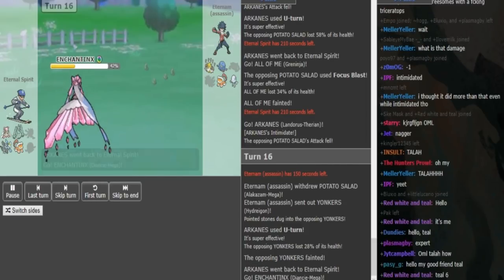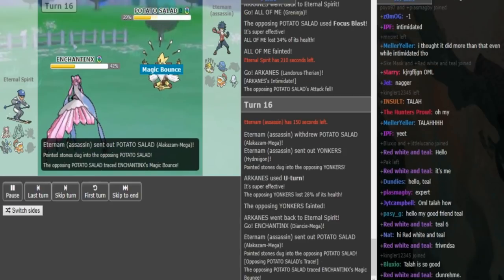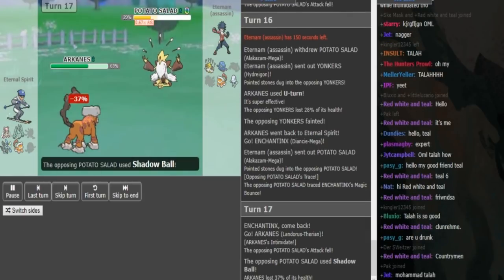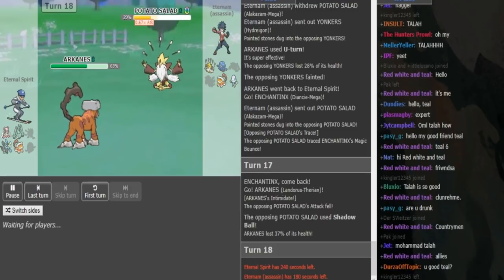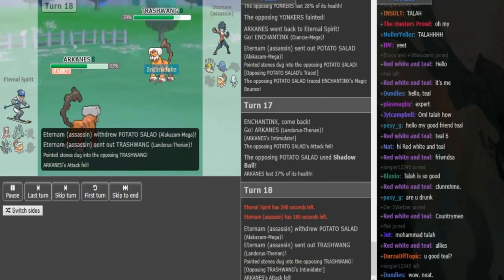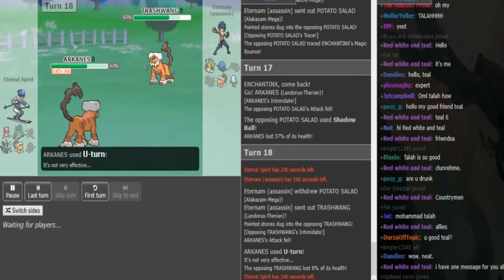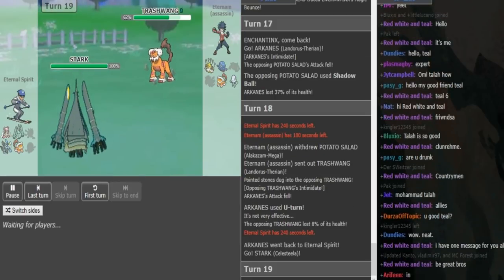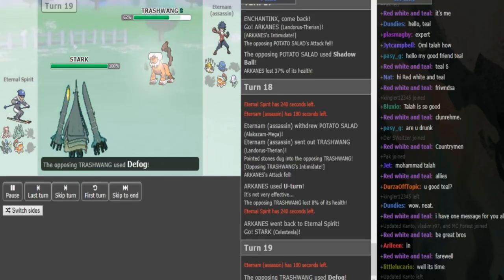He goes to Diancie, which means Alakazam can come out or Lando can come out. He wants to go Alakazam here — you can't go Lando and use Earthquake because then Celesteela gets free setup. He goes into his own Lando knowing he can live any one hit, and goes for Shadow Ball which would have killed Diancie and hit Celesteela harder than Psychic would have. Now Eternal Spirit U-turns again as Eternum goes into his own Lando. The Celesteela can come out and set up Autotomize. Since Blacephalon is not Scarf, I'm pretty sure Celesteela outspeeds it after Autotomize.